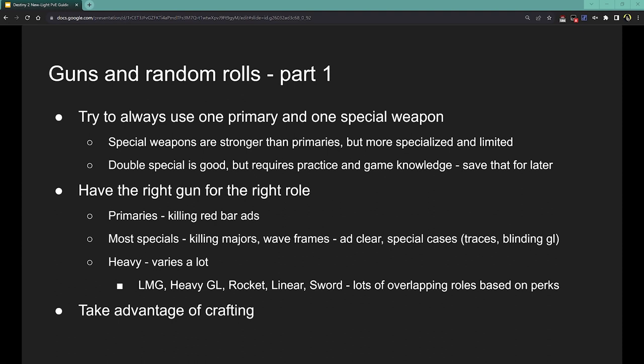For special weapons — most specials like shotguns, sniper rifles, and fusion rifles are for killing major enemies: orange bars, beefier enemies that are more dangerous. If it takes two or three magazines to kill one of these enemies with a primary, it'll probably only take two or three shots with a special. Then there are wave frames — a special type of special-ammo grenade launcher. These are add-clear weapons: ammo-efficient, they do damage across a big area, but not a lot of damage compared to most other specials. So they're really good at killing lots of weak red bar enemies. If you're in an encounter with tons of fodder enemies or your build is great at killing stronger enemies but not good at add clearing, a wave frame does a great job.